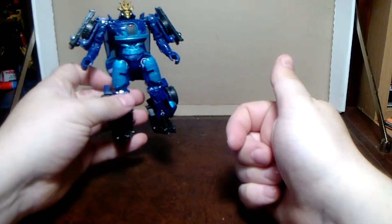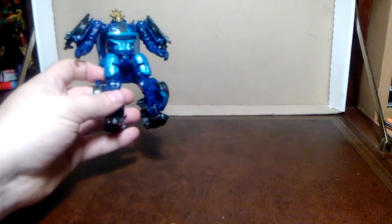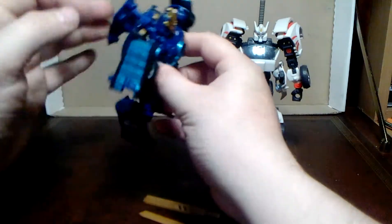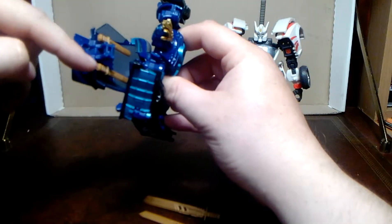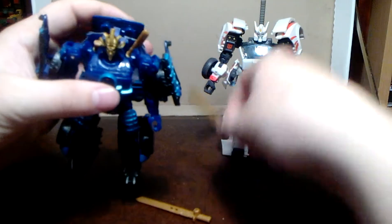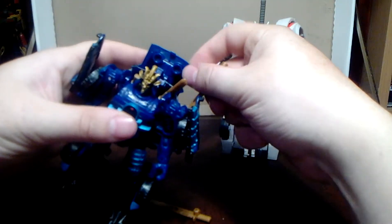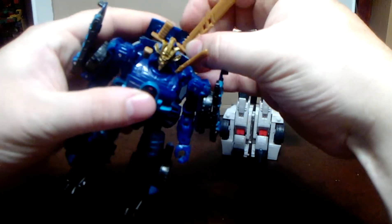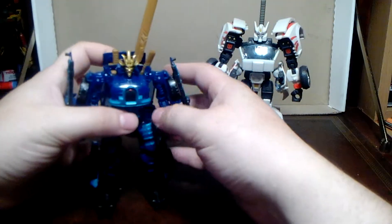Now, Robots in Disguise Drift has got two swords. Classics Drift has three swords. This guy has one, two, three, four. People like to rotate these so they're sticking up. I'm going to do it one side to show the difference — people like to do it so they're sticking up. And then you can store the other swords in these two pegs back here. You can put them in like that, which is the way I do it. Or if you must, you can probably put them in like that. I don't know why you would, but you can.